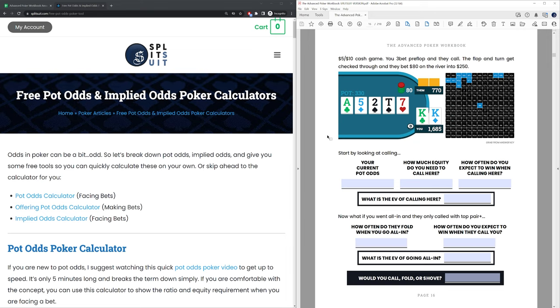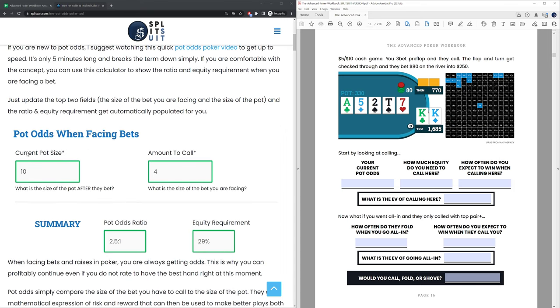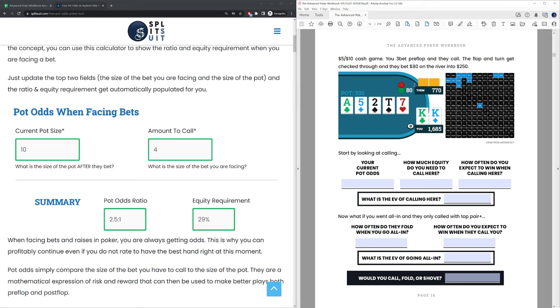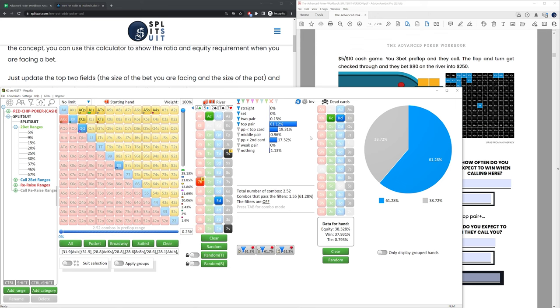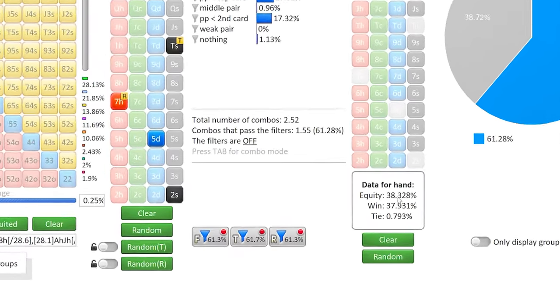Let's work through these together. If you're newer to terms like pot odds, I'll leave links in the description box. Using the free pot odds calculator: the current pot size after they bet is $330, the amount to call is $80. We are getting 4.1-to-1 pot odds, which means we need 20% equity. Using Flopzilla and plugging in the opponent's range from the answer key, this is the board, these are our pocket kings — and against their entire betting range we have 38% equity.